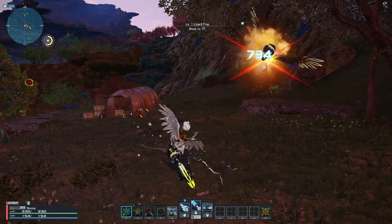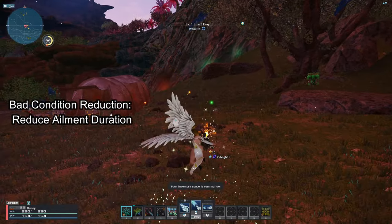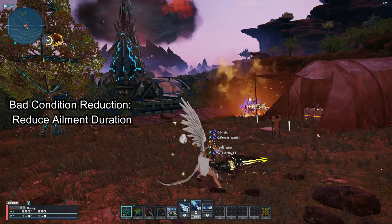If you want to learn more about ailment resistances, that video is listed in the description below. Then there's Bad Condition Reduction, which reduces the duration of status ailments. I put one point into this because at one point it reduces by half — the next point only improves it by 4%.